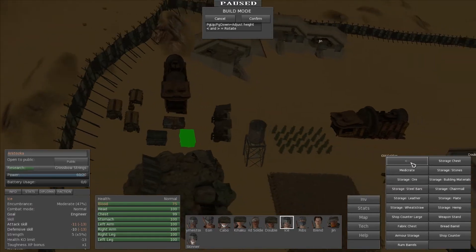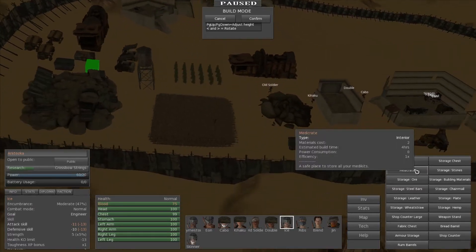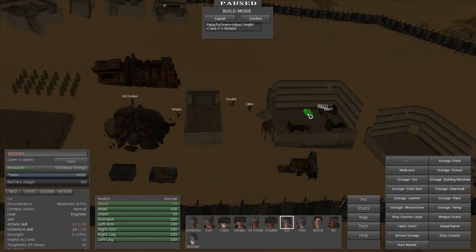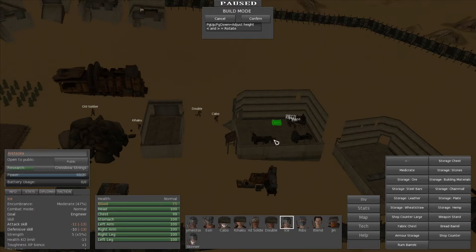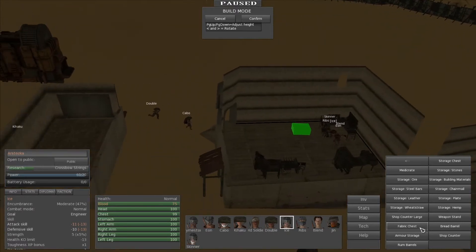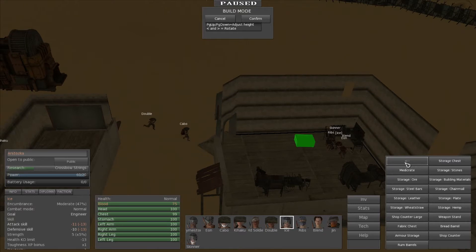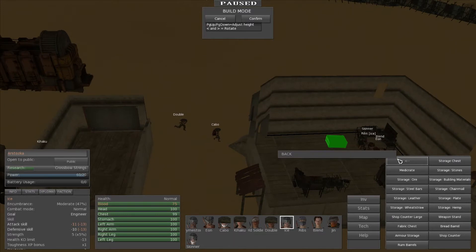We also have a huge stockpile of construction materials, so I might not put anybody on construction materials at all and just have everybody either farming or getting iron. The iron is for the weapons. I don't think we have plate armor yet in-game as far as I'm aware - it could be coming in another update, or maybe there is and I just don't have the blueprints for it, which is a very real possibility.